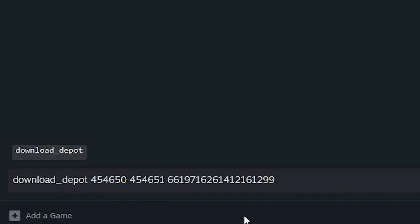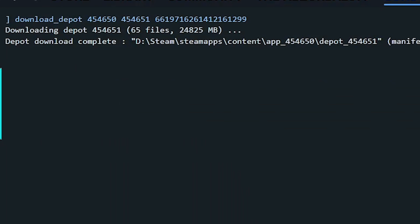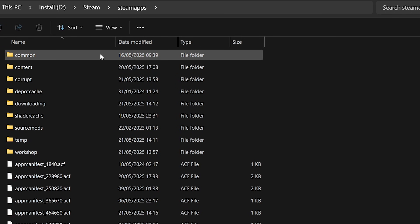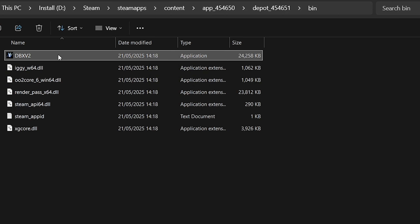Then paste this command — it'll be in the description — and let it do its thing. Once you see the Download Complete tab, you're good to go. This has downloaded an older version of the game to your Steam folder. To find it, go to Steam, Steam Apps, Content, and there should be your nice shiny depot. Give it a quick test to see if it runs.